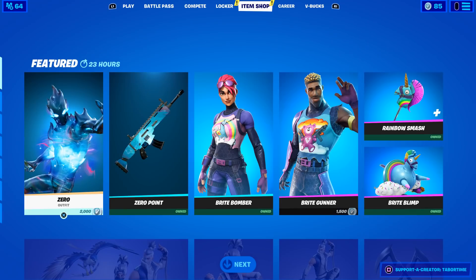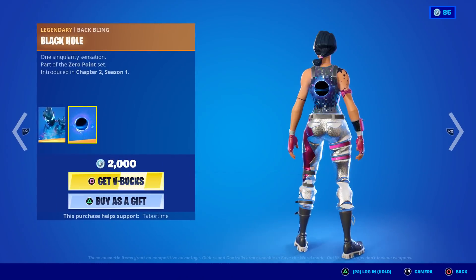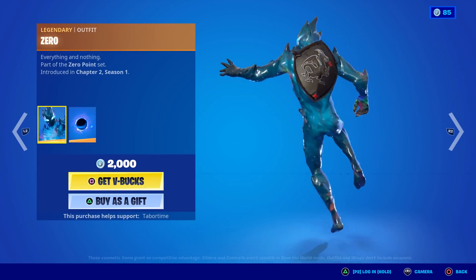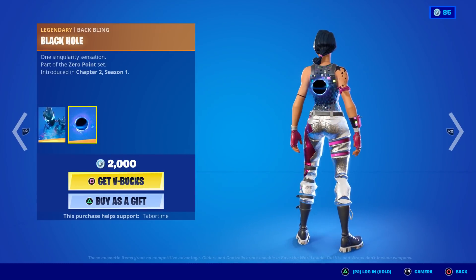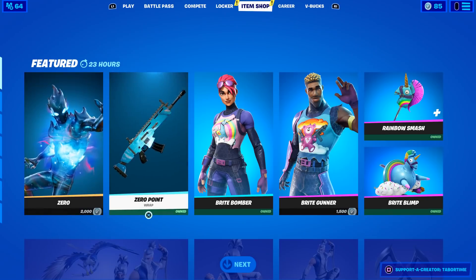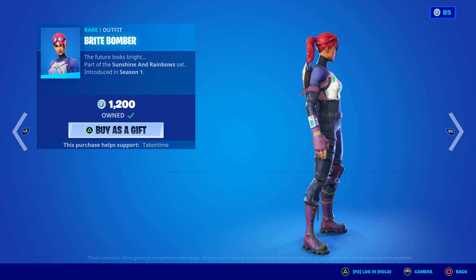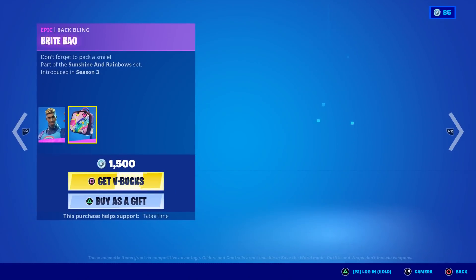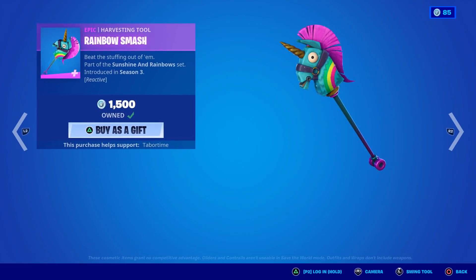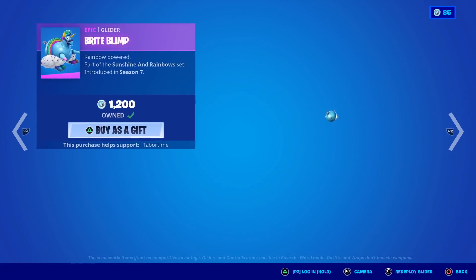Zero and the Bombers are the feature — Bright Bomber and Bright Gunner. Zero is not bad, first skin of Chapter 2 Season 1, looks pretty clean with the Black Knight shield. Zero Point wrap — really like that one. Bright Bomber, you've seen it a million times. Bright Gunner is a little more rare but not too shabby. Rainbow Smash — nice, super reactive item.